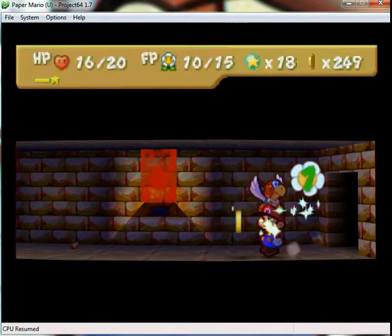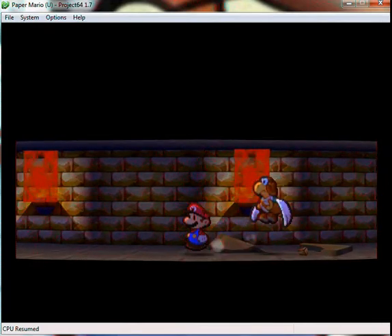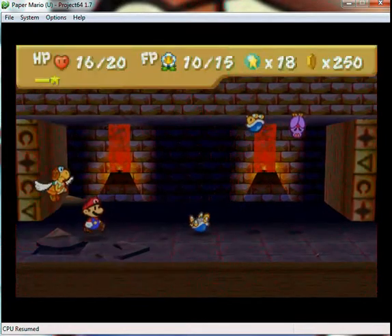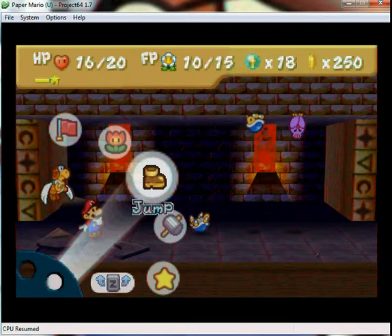Let me show off the normal hammer attack — it does four, and that enemy has two defense, so it did two damage because of that. I'm being confusing this episode, I'm sorry. I'm gonna cut this out in a sec. By the way, Buzzy Beetles can be on the ceiling — they're basically like Swoopers. If you leave them for a turn they'll walk over on the ceiling and land on you, doing damage.